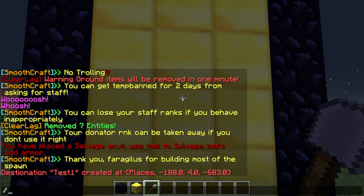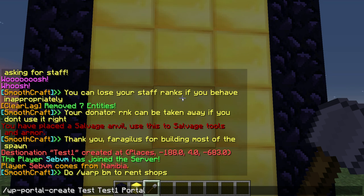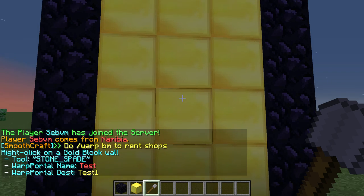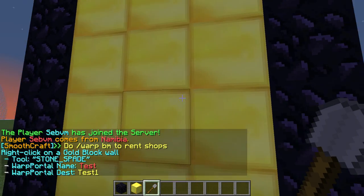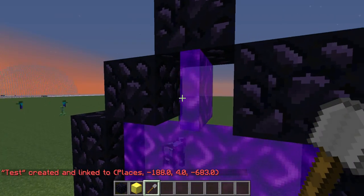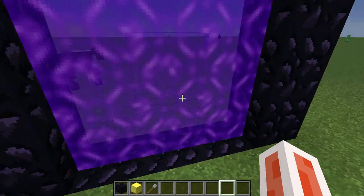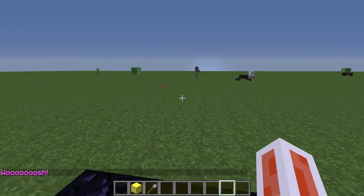Now you want to go over to your portal and type wp portal create, then the portal name, and then that destination name. You're going to type what you want your portal block to be — I want it to actually look like a portal, so you do portal at the end. Now it says right click on the gold block with the tool in your hand. You right click — that's gone a bit messed up. So now you have got a portal. Now all you have to do is warp through it and you get teleported there.